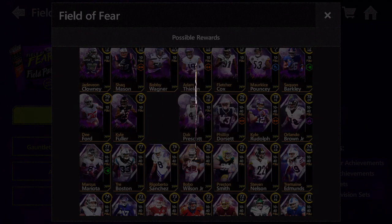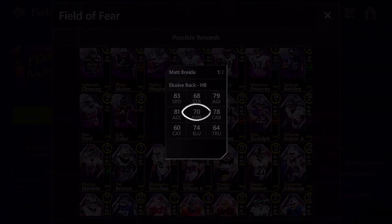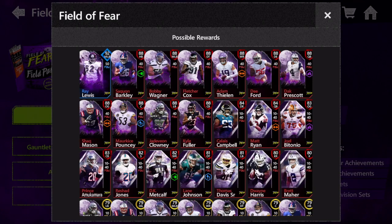Next up is Matt Brada — a very good card. I know a lot of people have that Alvin Kamara, but Matt Brada here has 83 speed and 81 XL, so in terms of gold halfbacks he is definitely one of the fastest. Next we're going to move on to the base elites.